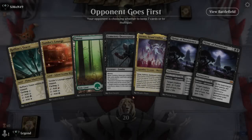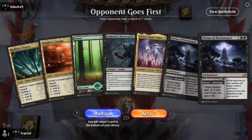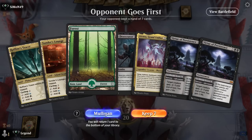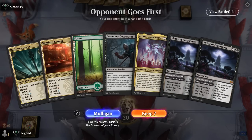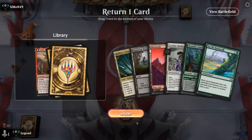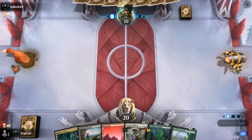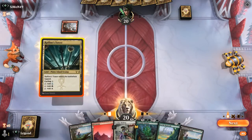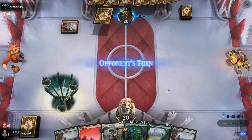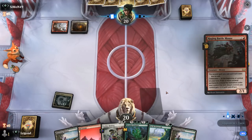We're on the draw with a hand capable of casting Virtue of Persistence — at least the Adventure half — but pretty far from casting anything else and missing our Invasion of Alara, so we'll take a Mulligan. We've got Up the Beanstalk, which is good with Leyline Binding — don't actually hate this 6-card hand. Itali is pretty far from being cast, and we can also hang on to Bramble Familiar to use the Adventure. Opponent with turn 1 Mountain but no play, then Mishra's Foundry, pointing towards red aggro.